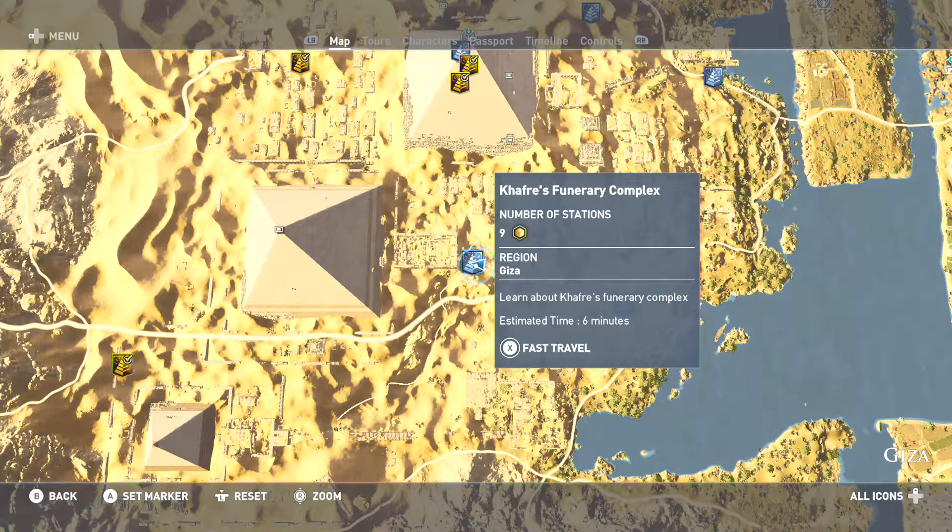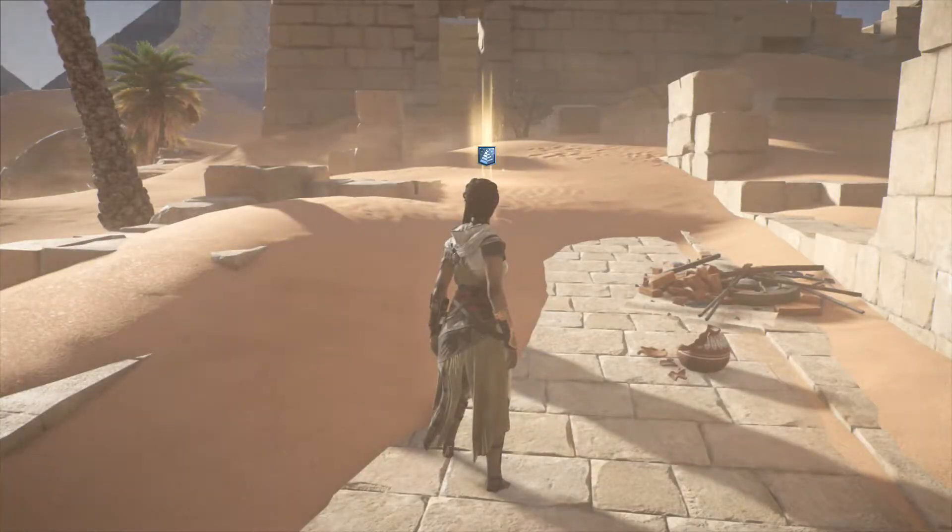Alrighty, ladies and gentlemen, welcome back once again to the Assassin's Creed Origins non-combat DLC mode, which is Discovery Tour. We are ready for the next tour right now. The rest of the tours will be about the pyramids. We're going to be learning all about Khafre's funerary complex. Esper time will be at least six minutes or higher, nine stations to explore. We're not going to waste any time — let's get right to it. Enjoy the tour.